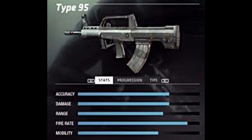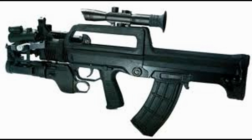The rate of fire is 650 rounds per minute. The muzzle velocity is 930 meters per second. Its maximum effectiveness is 600 meters. The feed system is a 30 round magazine or a 75 round drum magazine.